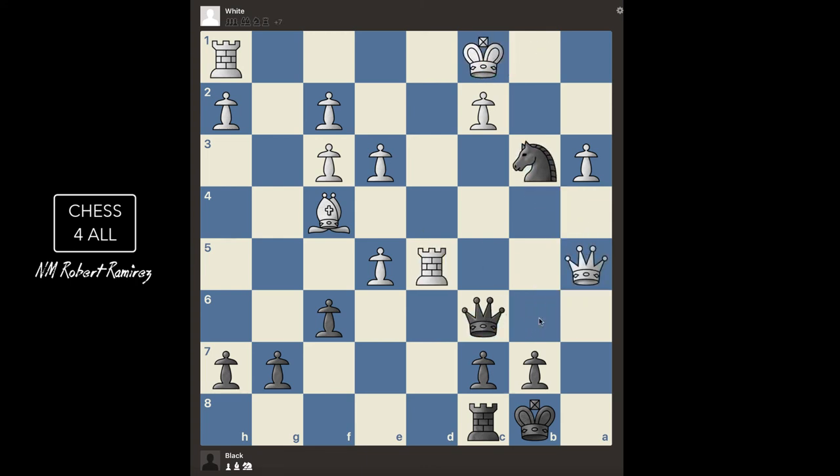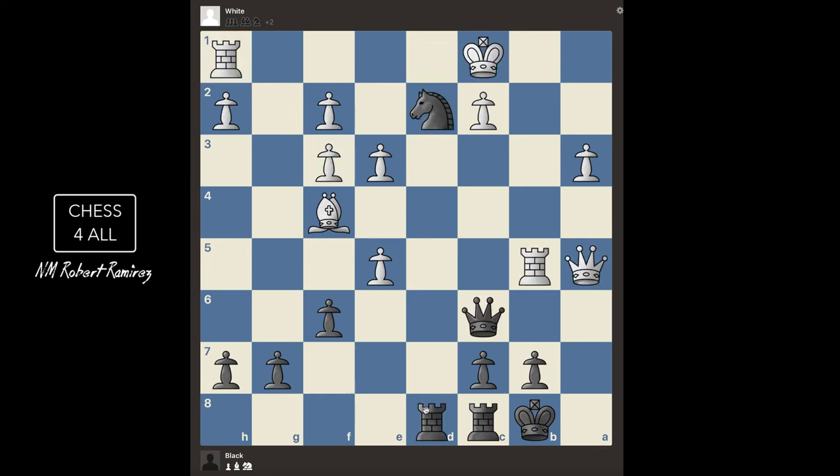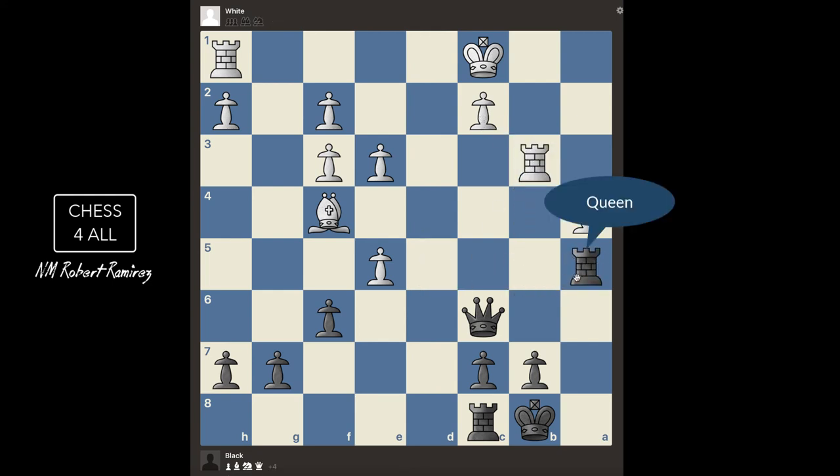The other option they had was moving the king to d1. In that case we also have another tactic — pause the video and see if you can find it. If you found another fork, you get the right answer: queen f3. So this is not a combination, but it's a nice fork — we attack the king, when the king moves we get the rook. Now we said knight b3 and he cannot take with the pawn. If he takes with the rook, we get the rook. Notice how all of this was a forcing variation.